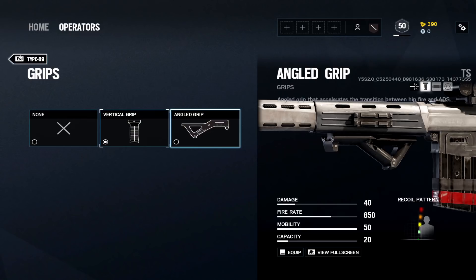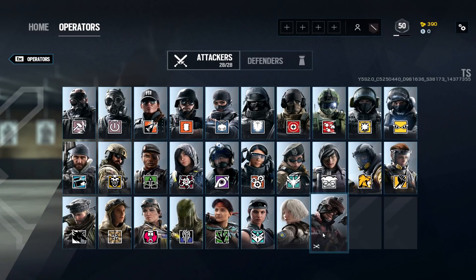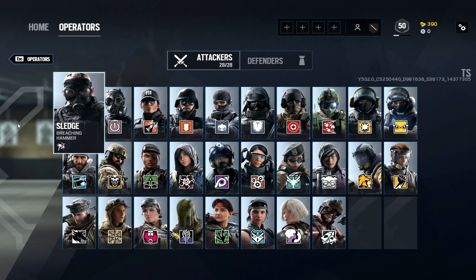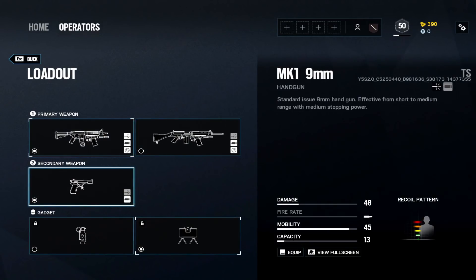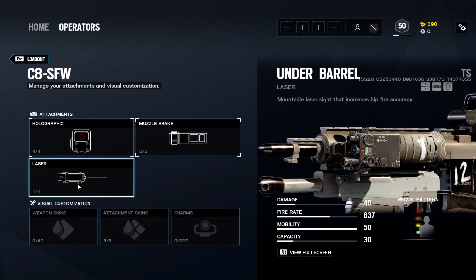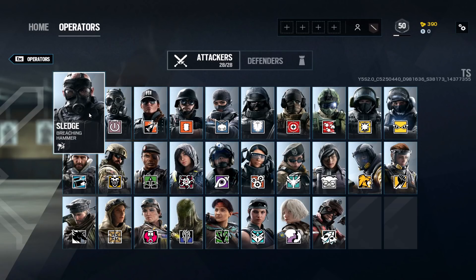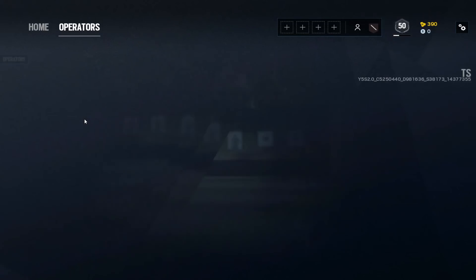Laser sights are really good now that ADS time has been reduced across all operators. Any operator with a shield should have a laser sight because they rely on hipfire. Shotguns should also have a laser sight to reduce bullet spread. There's an advantage to the laser anytime you're hipfiring or transitioning from ADS to hipfire. Once you're at a higher rank and know how to hide the laser, you can run it freely — I've basically never been killed because someone spotted my laser dot.